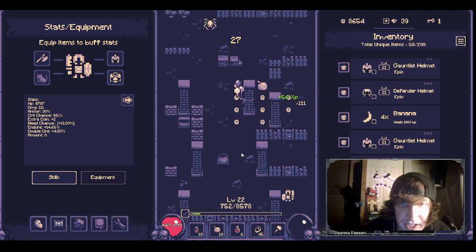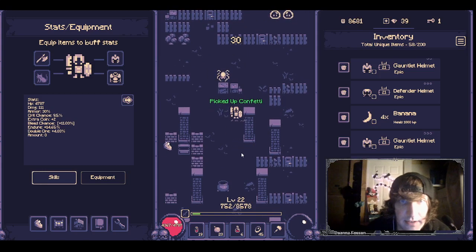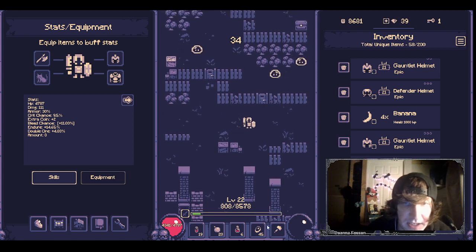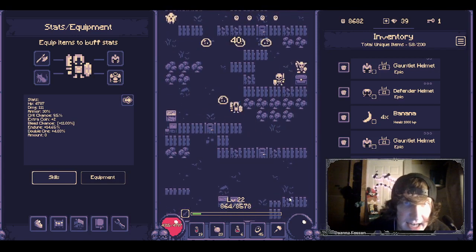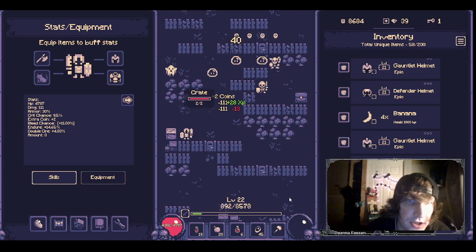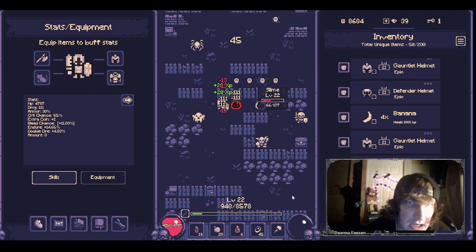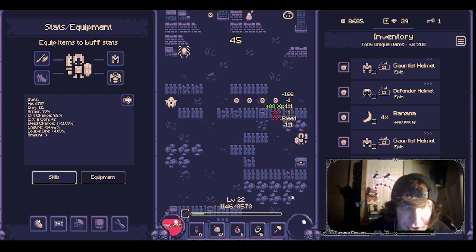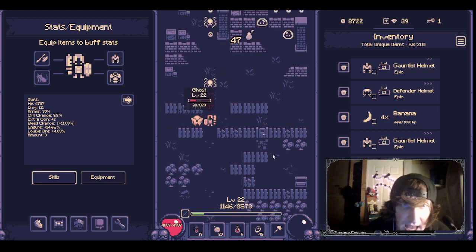Once you get going, you can't go back — you have to move forward as much as you can. I focus on watching my health with all my items ready. It gets harder the more steps you take — the stronger the enemies get. Eventually you'll be fighting enemies that poison you or can one-shot you. It all depends on how many steps you've taken.